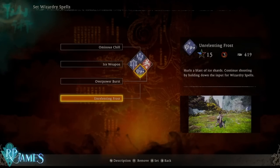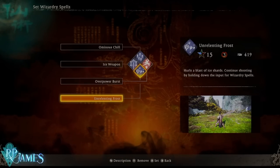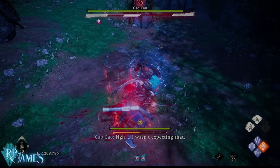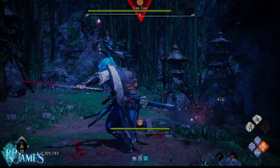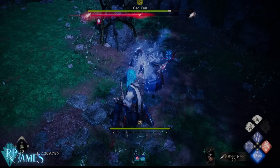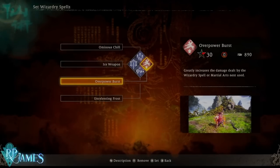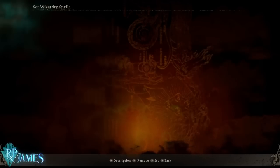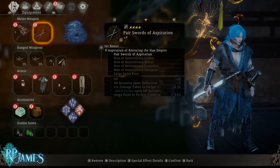Now there is a keystone here — something very important. Before you actually deal a critical strike against an enemy, I will have the footage in slow-mo right here for you to see: I always cast my Overpower Burst before dealing the Fatal Strike. Fatal Strike with the Subtlety of Water armor set is going to allow you to use as many actions as you like without spending Spirit bar. You do not want to waste that precious time, so you save time by using Overpower Burst first, then you land the Fatal Strike, and then you spam either Unrelenting Frost or Ominous Chill depending on the situation.